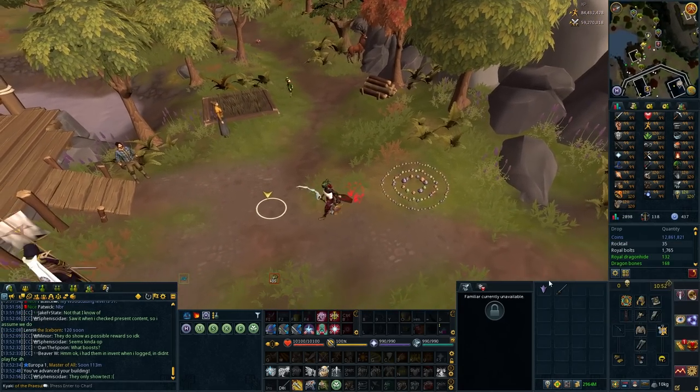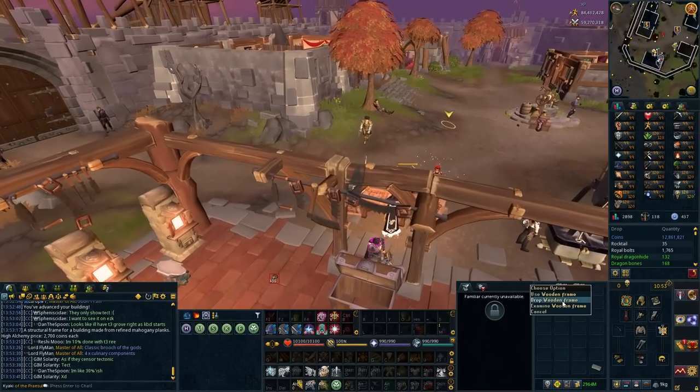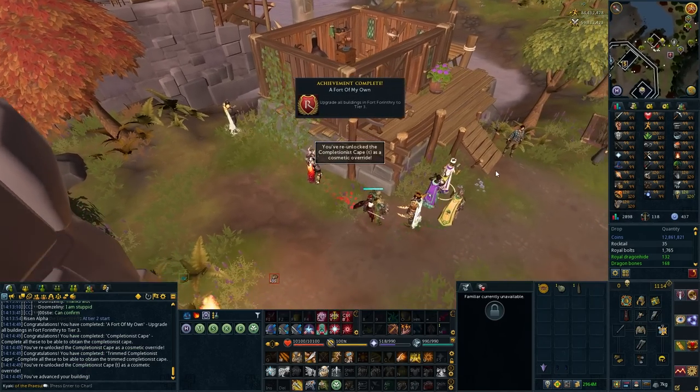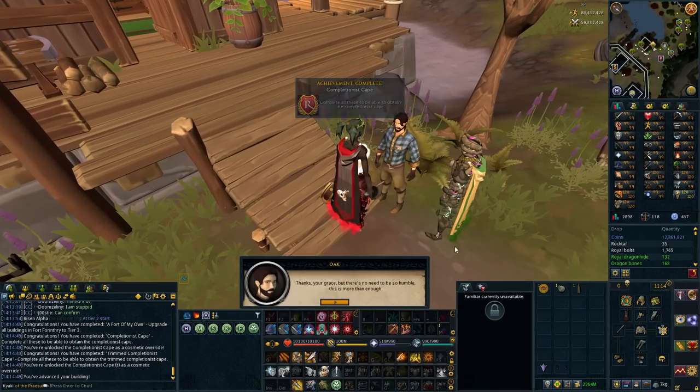And the last one — Grove cabin tier three. There we go. This took forever. Yes! A fort of my own. We have the tier three on the new building.